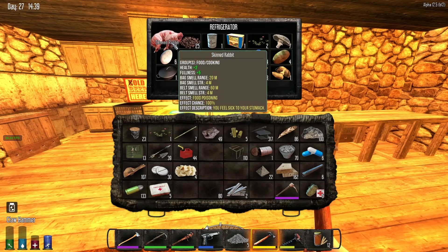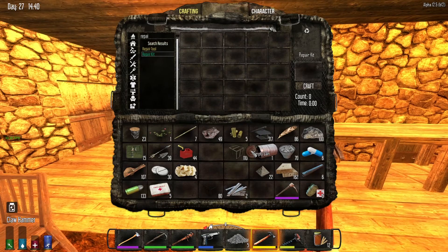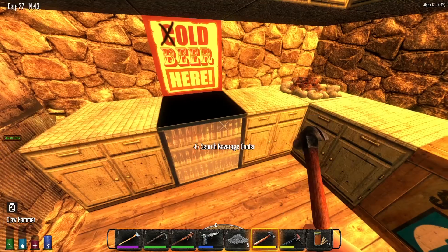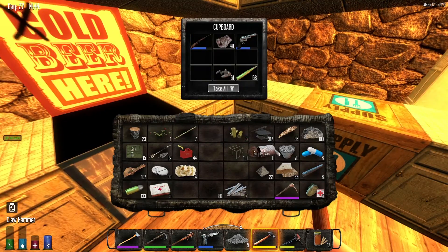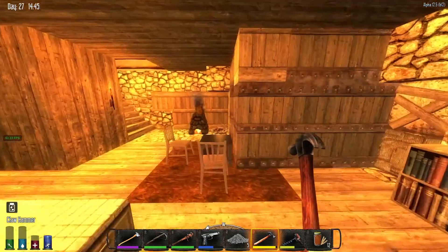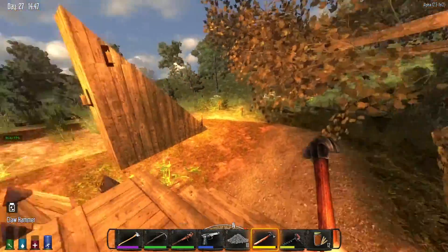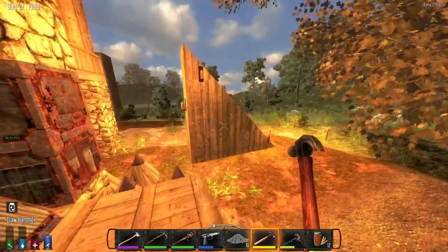Oh look at that, I still have a skinned rabbit to cook — I forgot about that. That's been in there a while. It's a good thing the refrigerator works. Where can I store some of this other junk? Right there for now, that'll be fine. Let's continue building. I'll take that five cement for now, even though I don't particularly need it right this moment.